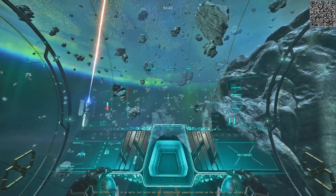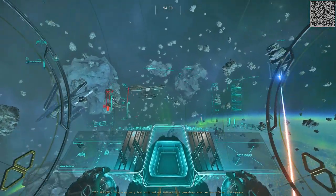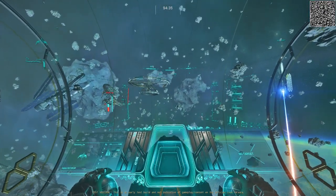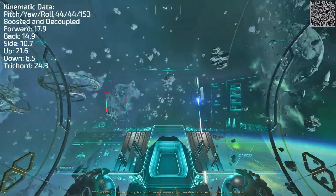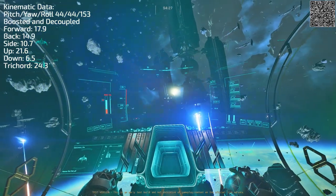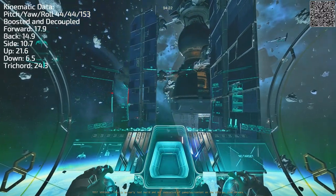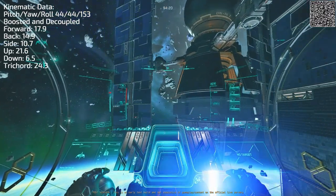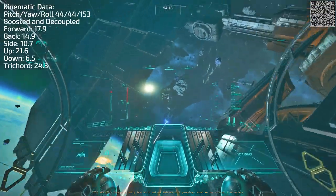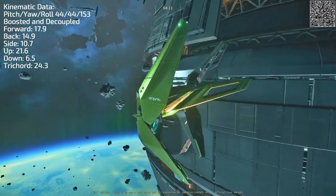Up strafe, down strafe — coupled, you can see it's not really pushing G's. Going uncoupled as well, we're talking 24 G's forward, up strafe 21. Not the most impressive kinematics — not the kind that can take on an F8 or even a Hornet, a Gladius, an Arrow. Anything could out-kite it, make it chase, punish it, and it can't really escape because of its enormous front profile.